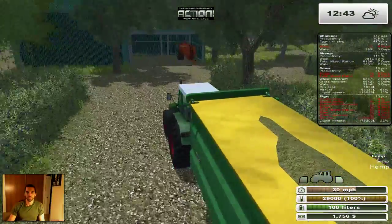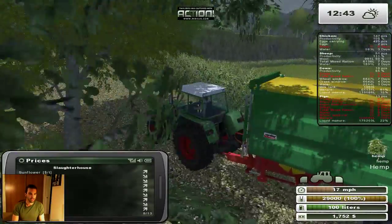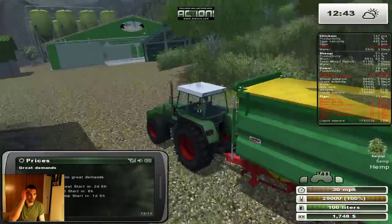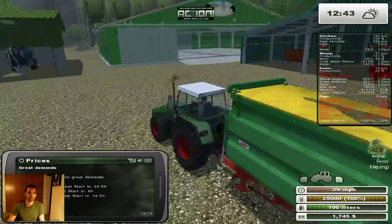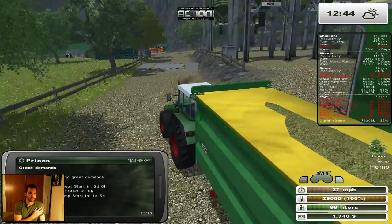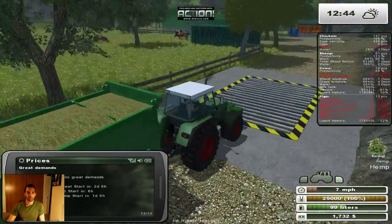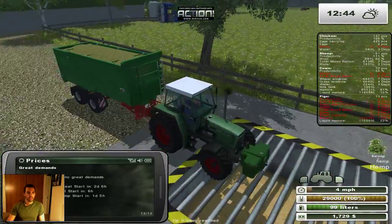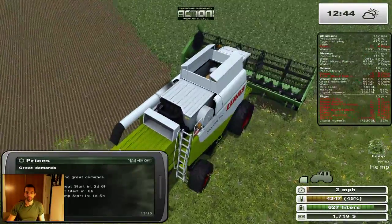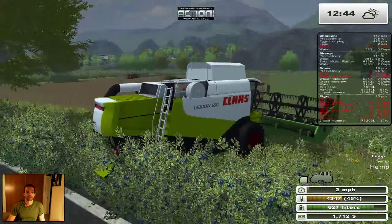I need to sell some stuff. Let's check what's coming up — wheat, oats, and hemp are all coming up. So we can harvest the oats and sell them for a better price, and also the hemp. That'll hopefully give us some extra money.